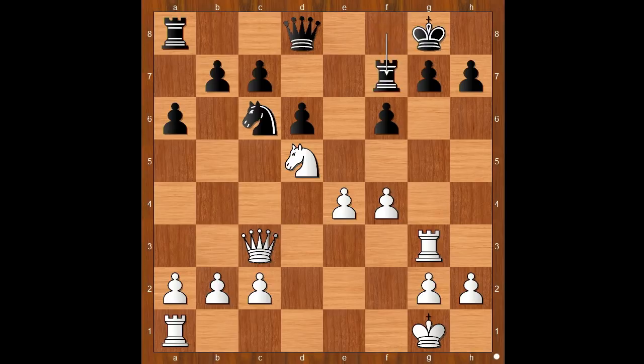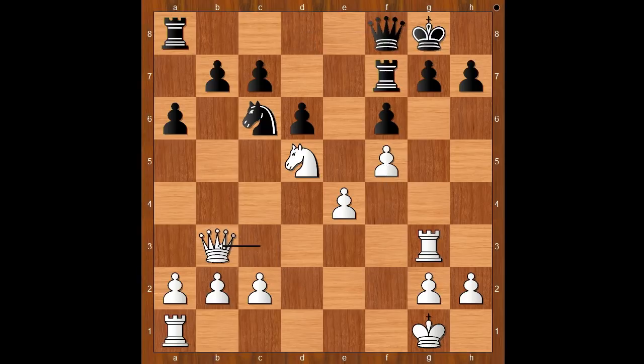Black to move. Rook to f7 was played. Perhaps king to h8 should have been considered. Back to our game — rook to f7. And now f5, black to move. Queen to f8, queen to b3 — and black is already quite worried. King to h8, knight to f4, black to move.